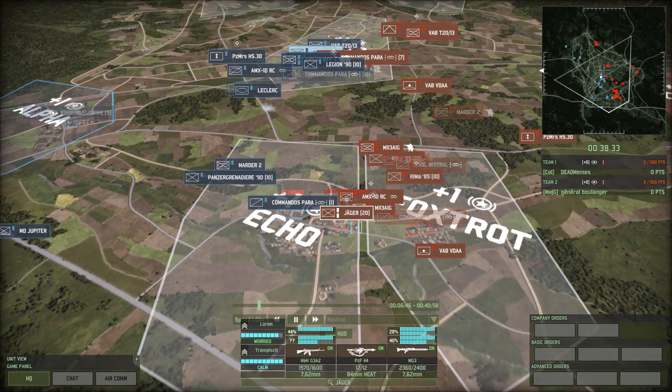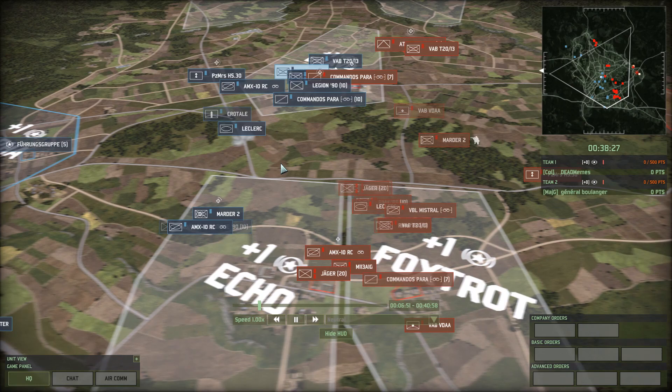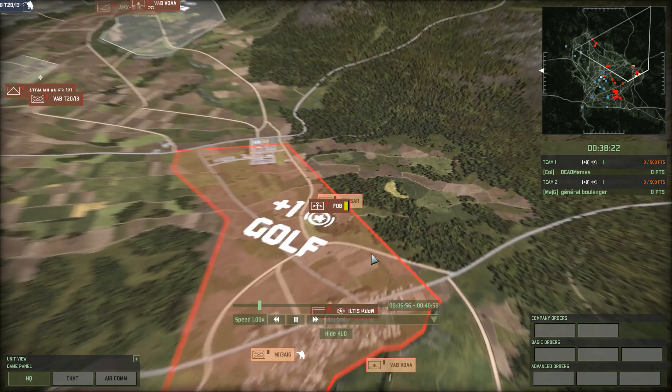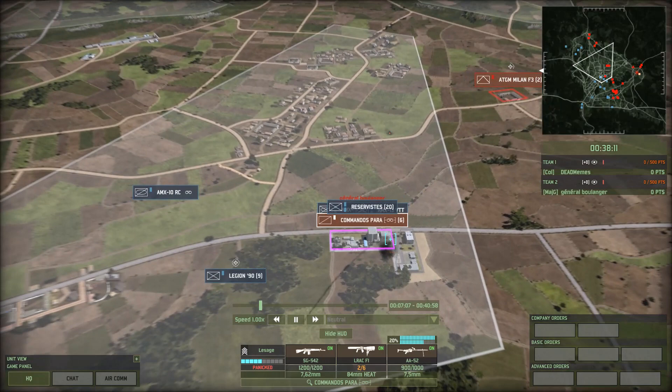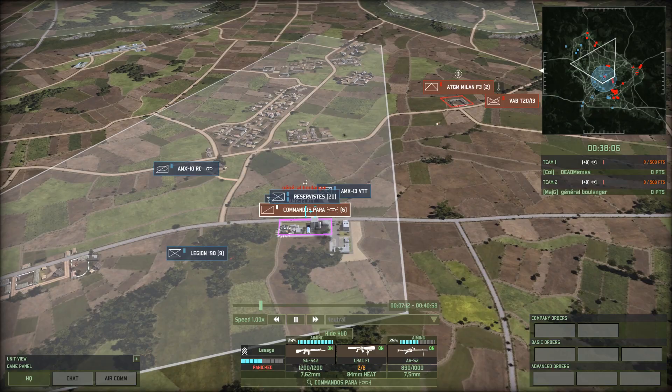Looks like upvetted Jaeger. Leclerc's getting a nice trail of smoke. Base security coming out from Boulanger, and a Caesar — fun. Commando Paras are putting up a decent fight, but yeah, they're just going to get overwhelmed at this point.